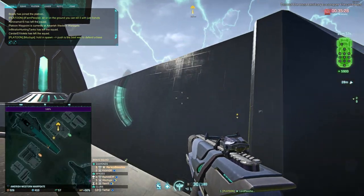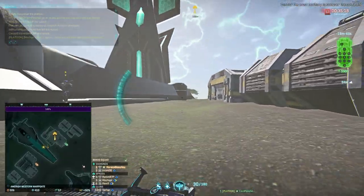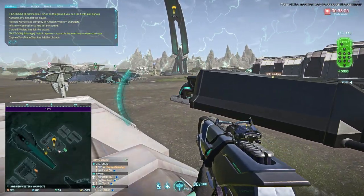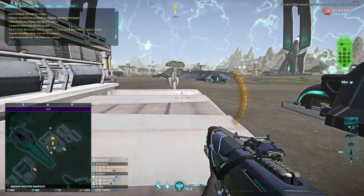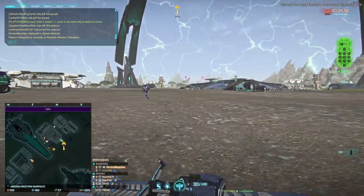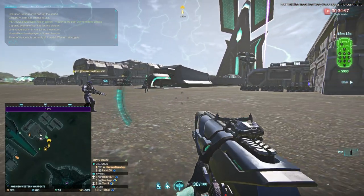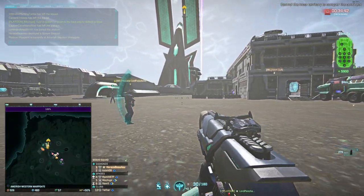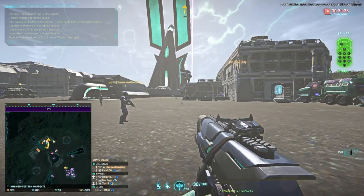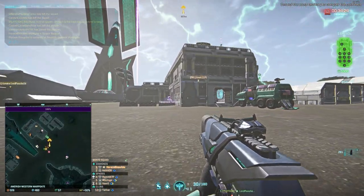On single-point bases, yes. For three-pointers, it can be a lot harder with how many points can flip. Looks like we've got a lot of people coming over — good stuff. Let's group around the waypoint. Let's see if more people are coming over. Alright, so the triple stack — there are a couple of entrances: the doors at the Alpha waypoint and the windows on Bravo.